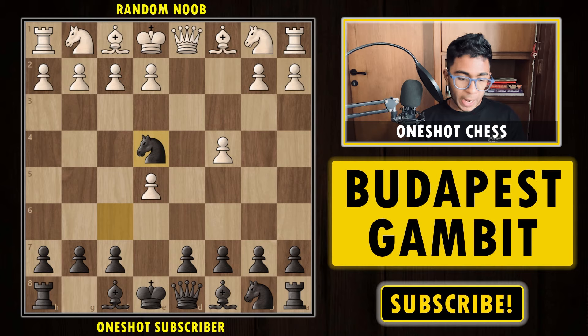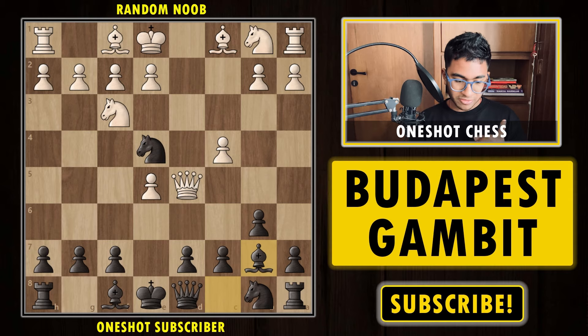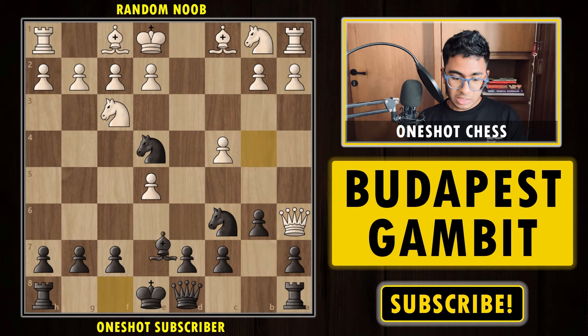Now let's discuss what happens if your opponent plays the move knight to f3, which looks pretty obvious — simply focusing on developing pieces. After knight f3, we have two options. We can set a trap via b6. After b6, white goes for queen d5, and we play the move bishop b7 this time — a very interesting move. After bishop b7, queen takes, and now knight to c6. The queen is actually trapped on the b7 square, because after queen a6, bishop to b4 check — a very important move because it covers the a3 square.